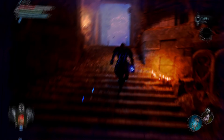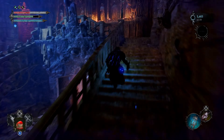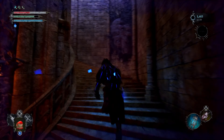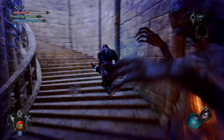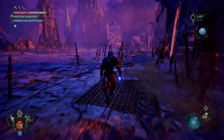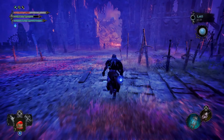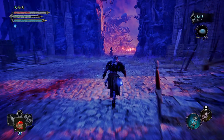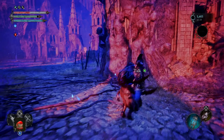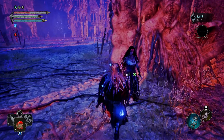Go across here toward the Sky Bridge, then head up and make a quick left. Go out through this door, up the stairs, and you'll be back at the boss fight area where you first fought the lady. Go over here and you'll see that she has spawned — she has a nice dialogue to listen to.